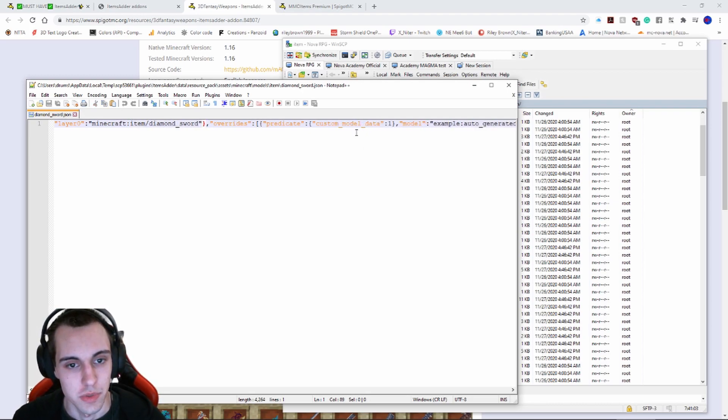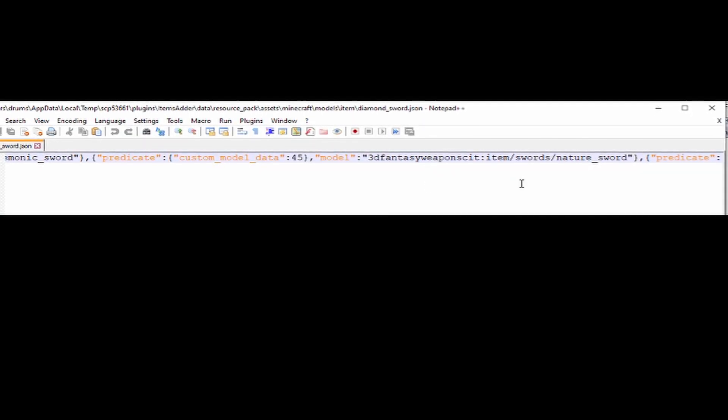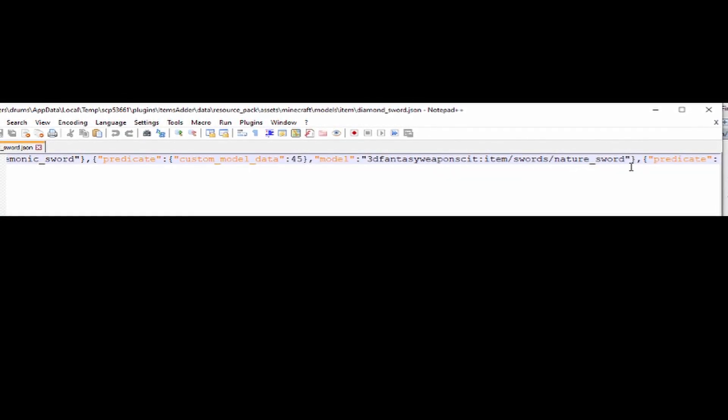Scrolling through, we see model data number one is just an example, so we'll skip it. Going all the way to the end, we land on number 45 — and that's a nature sword. So our custom model data number is 45.